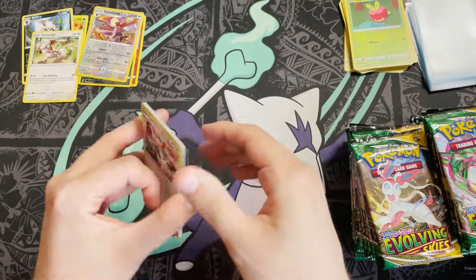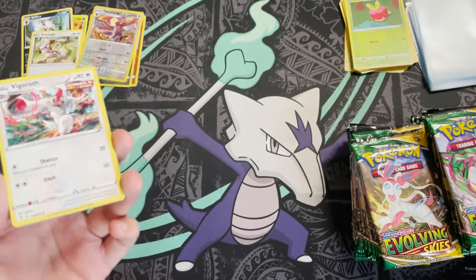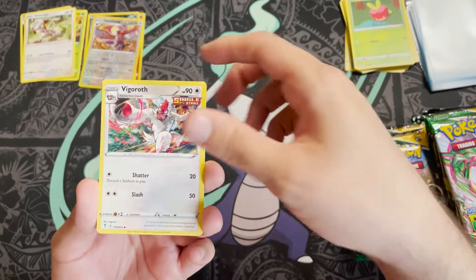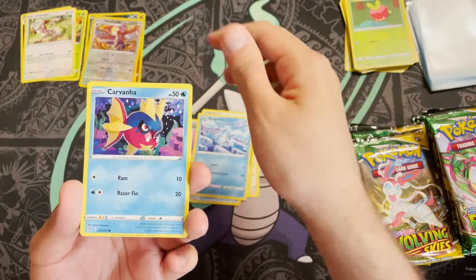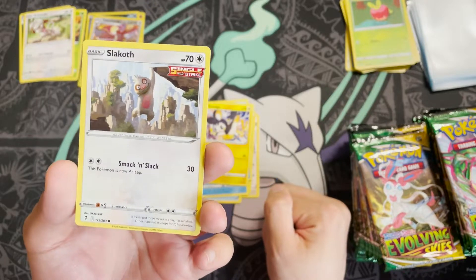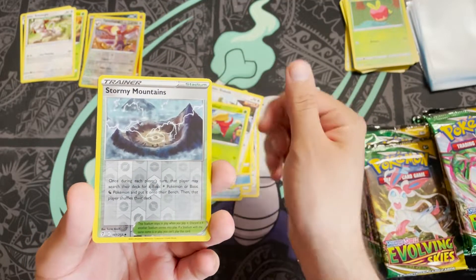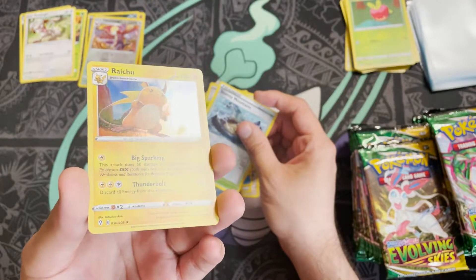Fighting Energy this time. I was a little worried when we got three Lightning Energy in a row — is this going to be some weird arrow box where every pack is completely dead? Pack five: Vigoroth, Treasure Energy, Ribbon Badge, Bergmite, Kavanagh, Slakoth — love that one hanging off the cliff edge — a Gossifleur, reverse holo Stormy Mountains, and a Raichu holo — our first holo hit!